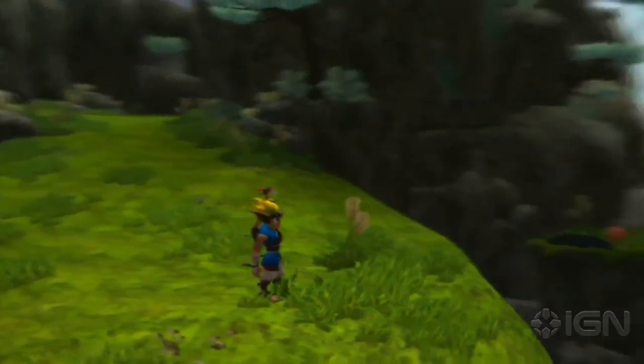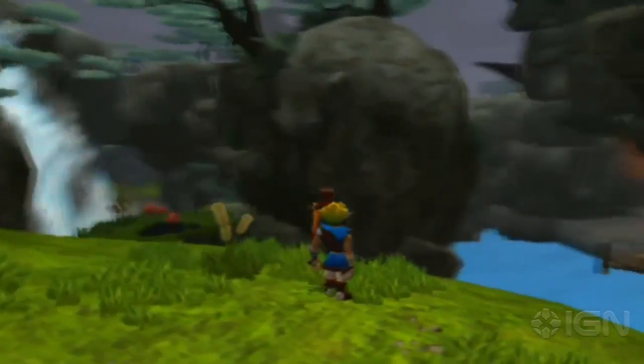Hey folks, I'm Vincent Giannino and this is IGN News. You can now get your hands on your very own Precursor Orb over at the official Naughty Dog shop. The artifact originated in the Jak and Daxter series, left by the Precursors to serve an unknown purpose.